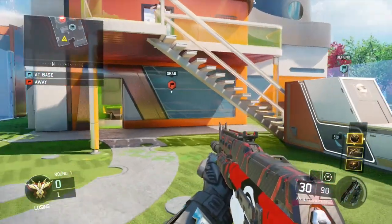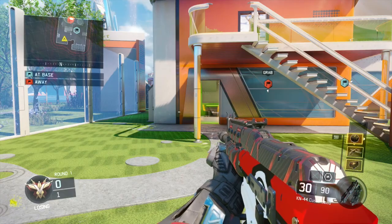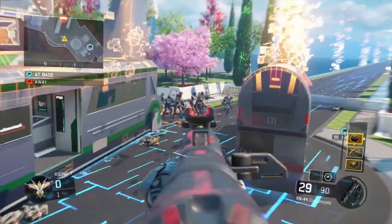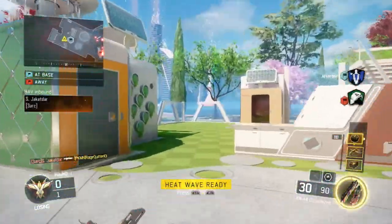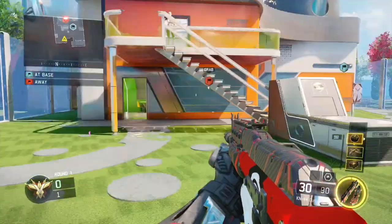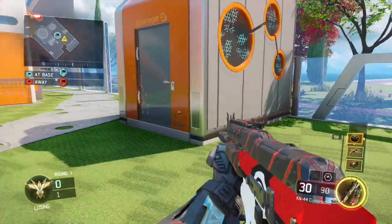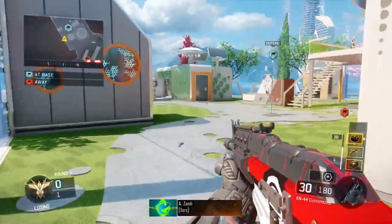In order to actually get heatwave, you want to get a bunch of points — just act like there's an invisible specialist somewhere. Now it says I have heatwave and that I have gravity spikes. To activate heatwave, you want to press R1, or whatever right-hand button you use for your specialist. Afterwards, you want to press L1 and R1. As you can see, it was pretty OP.